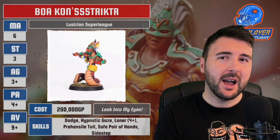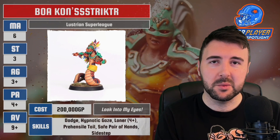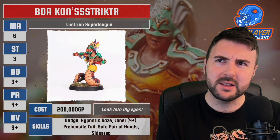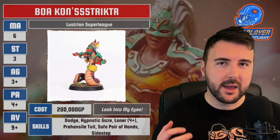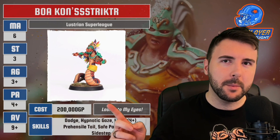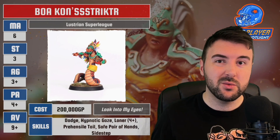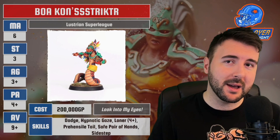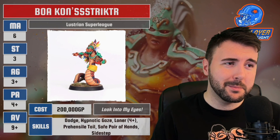For 200k you can take some really good players — you can get Carla, you can get Zug, they're in that 200-220k price range. Or you take this guy, and really what you're trying to do is pop that feat, use that Look Into My Eyes ability to 2+ steal the ball. It's going to take a lot of work, but it is going to be awesome when you pull it off. I'm expecting to see him in a couple of tournaments — not expecting him to be brilliant, but expecting him to catch people off guard. And when it works, it is going to turn a 2-1 grind or a 1-all draw into a 2-0 thrashing. The downside is that 200k is a huge cost in a tournament. I don't know if he's better than a wizard, and I don't know if he's better than Carla or Zug.